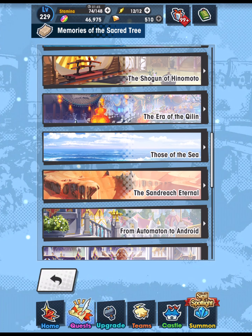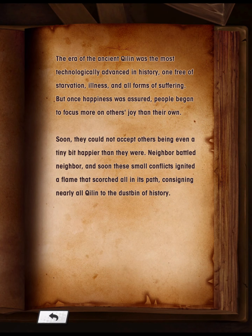The Era of the Chilin: The Era of the Ancient Chilin was the most technologically advanced in history — one free of starvation, illness, and all forms of suffering. But once happiness was assured, people began to focus more on others' joy than their own. Soon they could not accept others being even a tiny bit happier than they were. Neighbor battled neighbor, and soon these small conflicts ignited a flame that scorched all in its path, consigning nearly all Chilin to the dustbin of history.